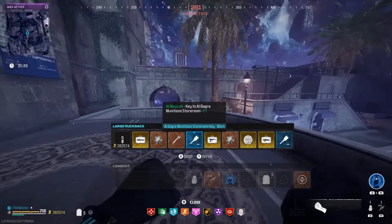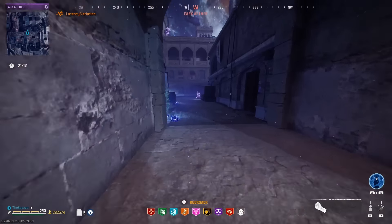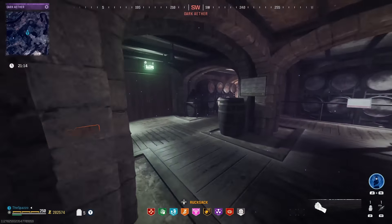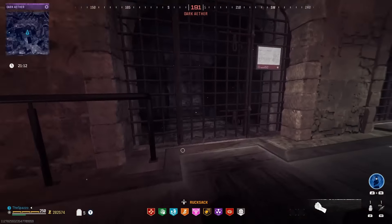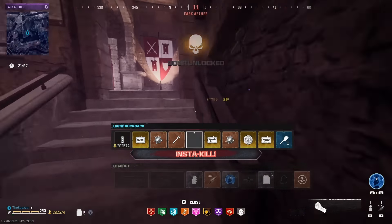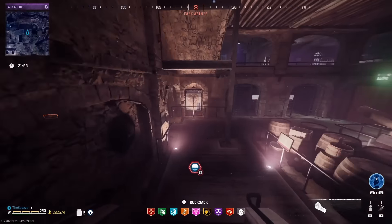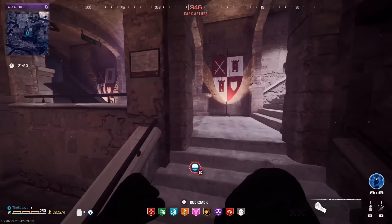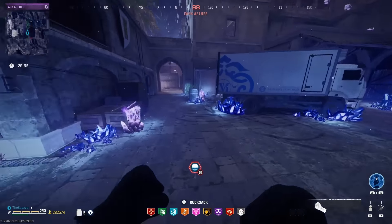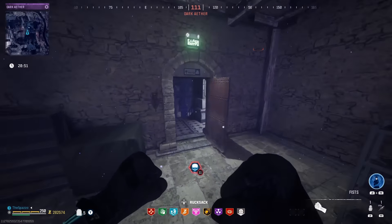The next key is munitions storeroom, and then we have the officer's quarters key. This one I think is in here right back here — munitions storeroom key, yes, that's that. And then we have the officer's quarters key which is up top. Let's hop up — can I hop this? Yes, nice! We're gonna want to go up to the second level and run around.